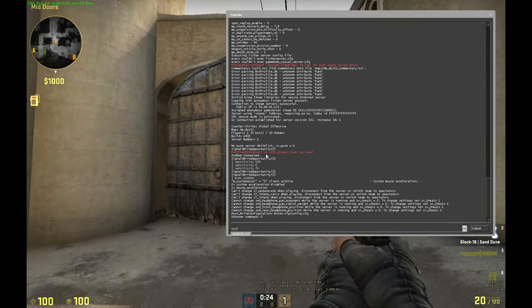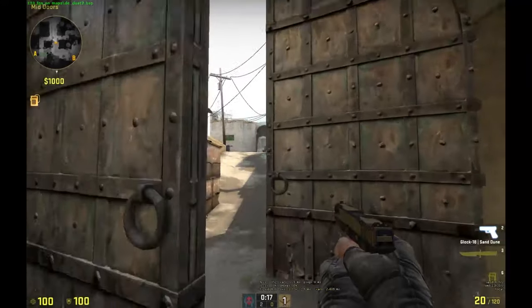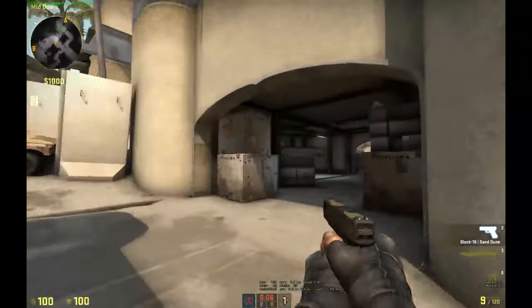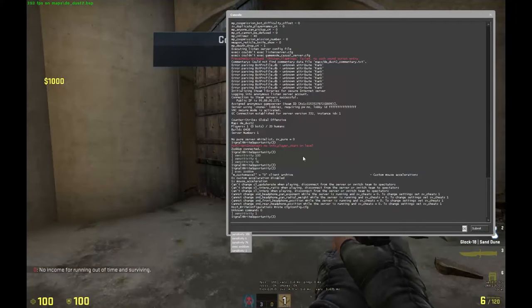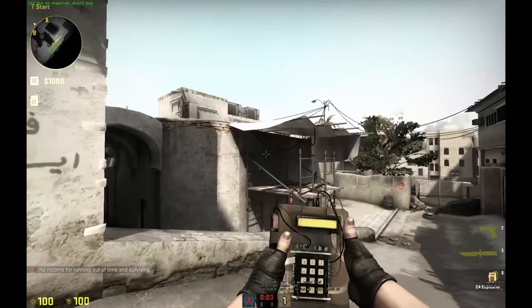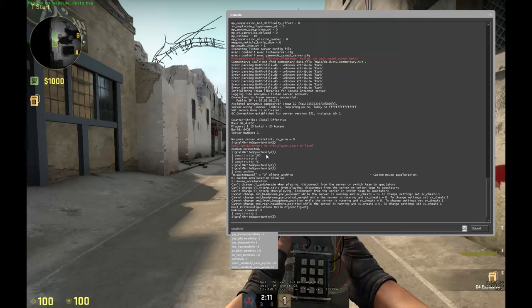If I'm using sensitivity 1 with 5000 DPI, this would still be considered high sense. I could play with this — it even seems a bit slow to me. When you look at the crosshair it moves pretty smoothly when I move my hand slowly, maybe a little bit of jittering especially when I move faster, but it's not too bad. You could play like this if you only use your wrist to move the mouse.